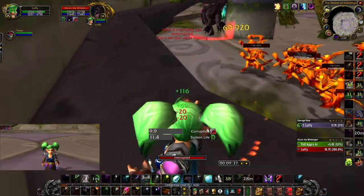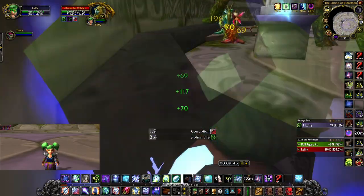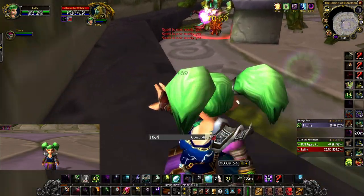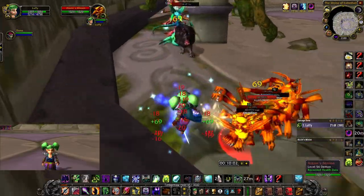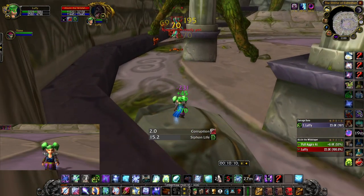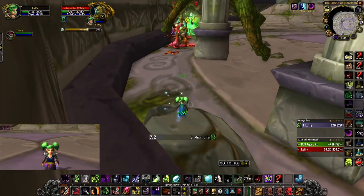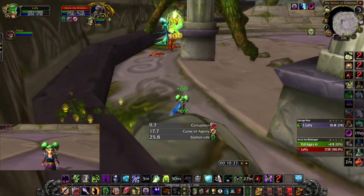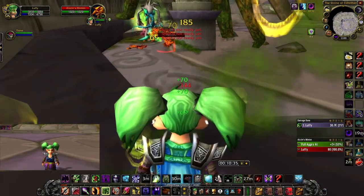So far I haven't gotten any debuffs and we're doing really well on health. The Greater Arcane Protection Potion gets used up pretty fast with two Fell Lashers, but there are so many Siphon Life targets that it ends up not being a problem. It's really good if you can get a Banish on at least one of them so you're only taking damage from one. I do end up getting a Wither, which is pretty bad, but since I got the Banish we're actually going to take less damage than if I'd left a Fell Lash up — and I didn't get debuffed.